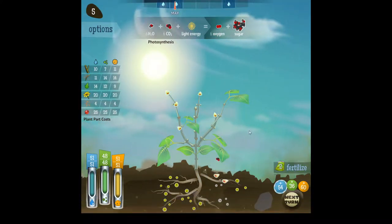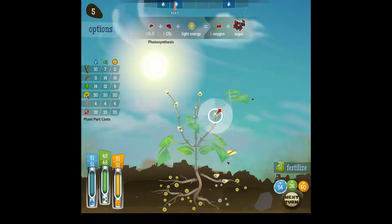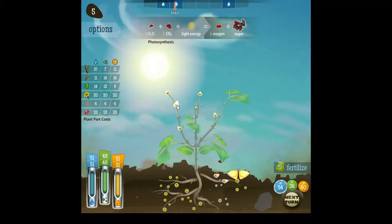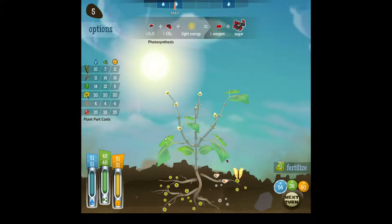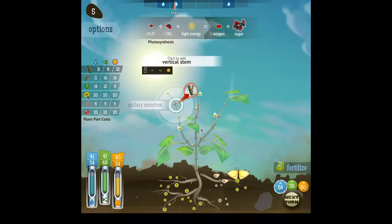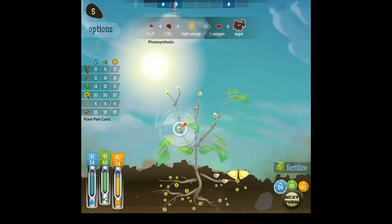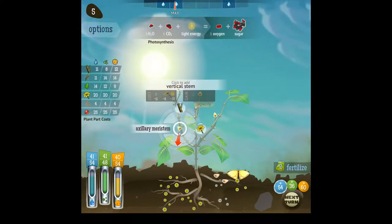We should use the fertilizer at some point. That's actually a good reason not to build too many roots, because we can pump our nutrient gain pretty hard in the game. I think we have a lot of flowers. I think we need roots now — well, maybe not, maybe we don't need more nutrient gain because with the fertilizer we get a lot of nutrients anyway. Let's actually build a stem first and see what we get.